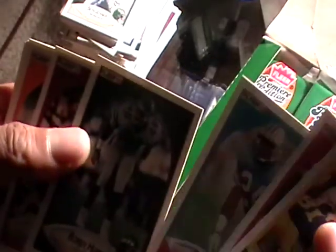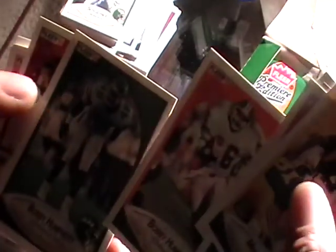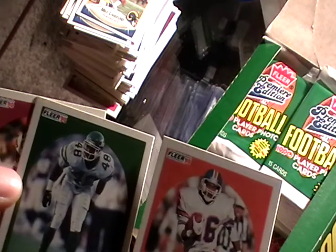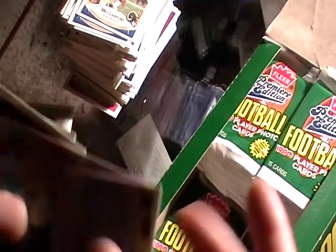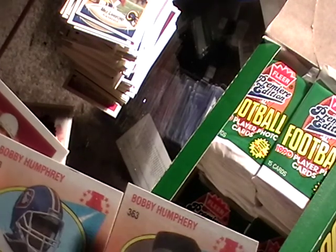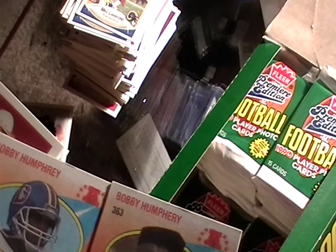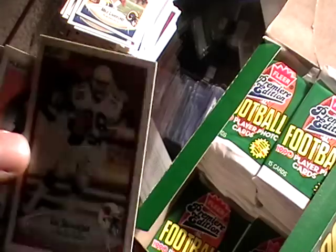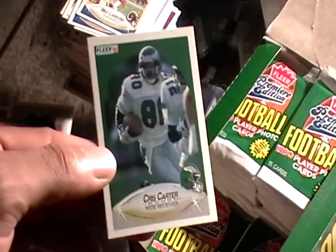Chet Brooks, Bobby Humphrey — wait, is that two Bobby Humphrey cards? It sure is. I wonder if it's the same Bobby Humphrey — no, it can't be. I don't think he had a brother. One went to Alabama and the other went to New Mexico State, so I'll look into that later. Vai Sikahema — I remember him, I used to just like his name. There's a Chris Carter in the back.